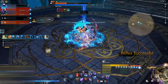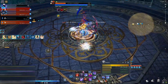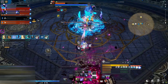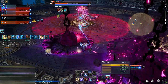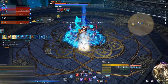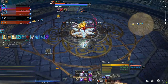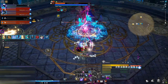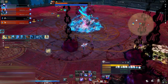Once you get to 90%, one person in your party — the furthest from the boss — will get a mark above their head. This mark looks like a big green wheel and will be on them for 20 seconds. That person needs to step on one of the four pads that circle the room. Only one pad will be activated or lit up, and that is the one that will remove the debuff. If you don't reach it within 20 seconds you will explode.